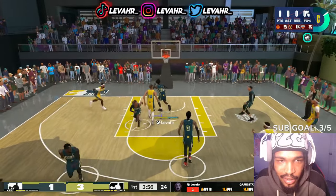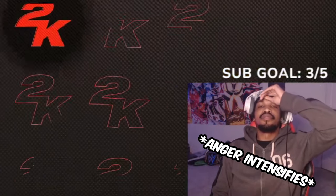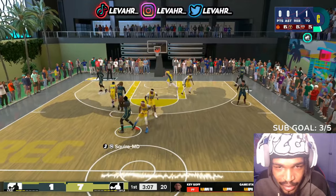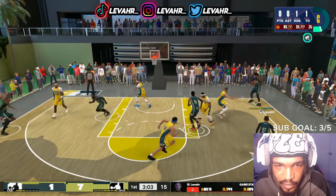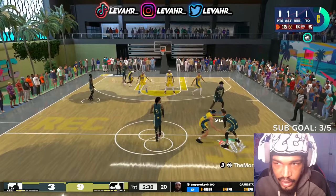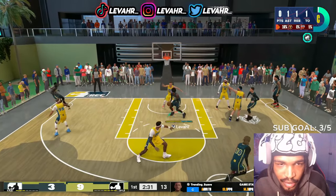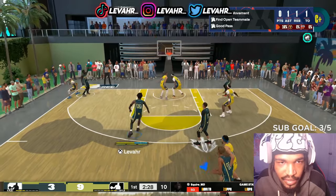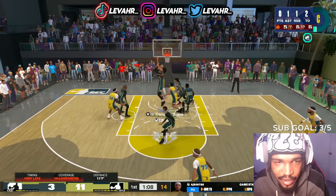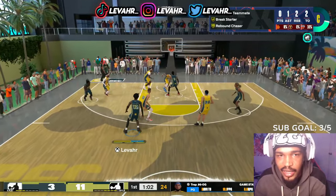Before I get into the positives, let me show y'all one negative. I got an 86 pass accuracy as a Goal Break Starter and I literally cannot throw the ball down sometimes — it's ridiculous, just like right there. I have an 86 pass, I should be able to make my outlet passes, especially when it's wide open. But here I am throwing the pass and it's dropping down low to the AI who just cut. My passes are fast in the half-court setting, I'll give the build that, but sometimes I should not be throwing out of bounds.